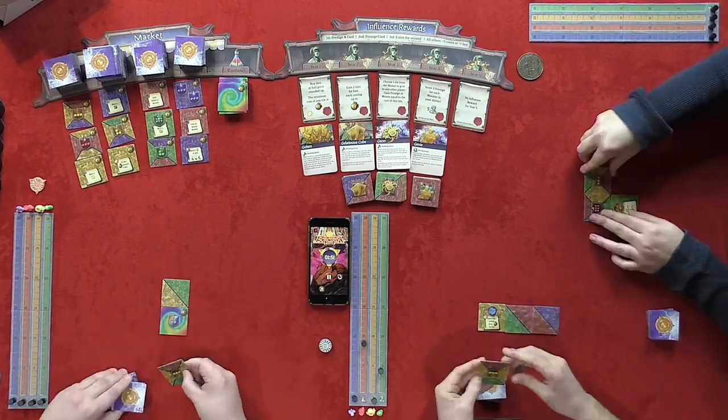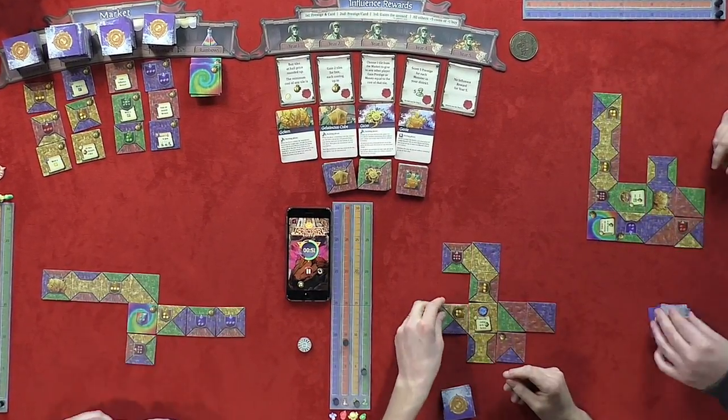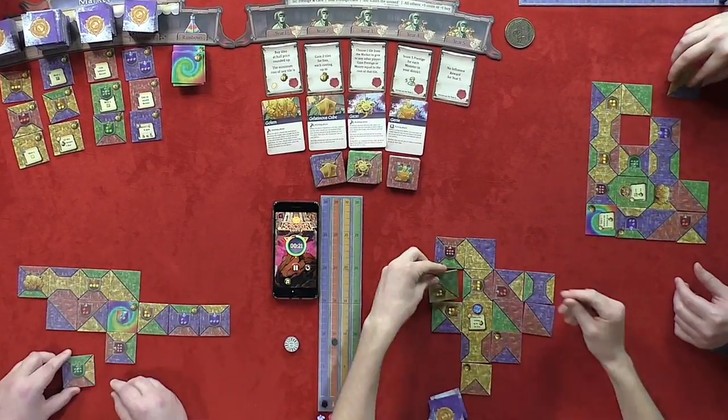Sorcerer's City is a game for one to six players, designed by Scott Caputo and published by Druid City Games. A game takes place over five years, and each year players must rebuild their own district of the titular town, with the ultimate goal of being crowned its head wizard.